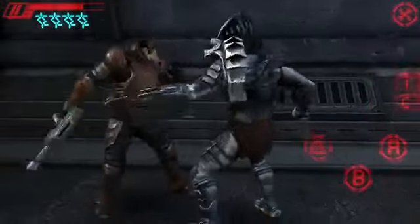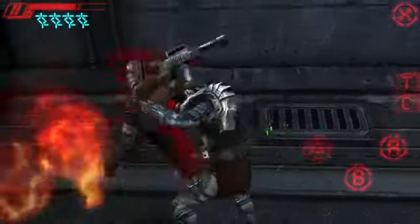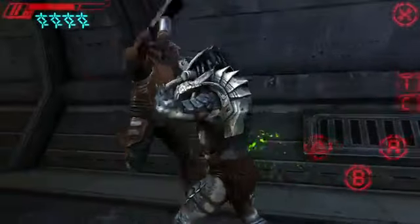Tear your enemy to pieces with your wrist blades. Swipe to weaken your prey, and then swipe again to start ripping the spines out from your human victims.